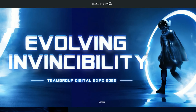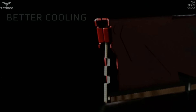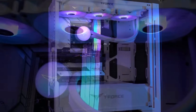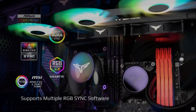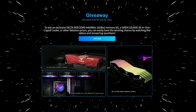Today's video sponsor spot is brought to you by Team Group and their Evolving Invincibility Digital Expo, which gives you the chance to win some great T-Force products for gamers, such as a Vulkan DDR5 5200 32GB memory kit, Delta RGB DDR5 6400 32GB memory kit, or a Siren DG360 all-in-one ARGB CPU liquid cooler. To enter, simply fill out a short questionnaire. Check the link in the video description for more information.